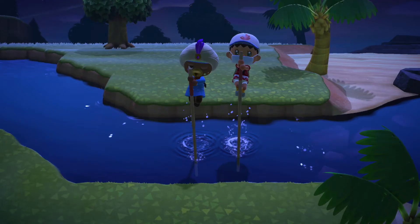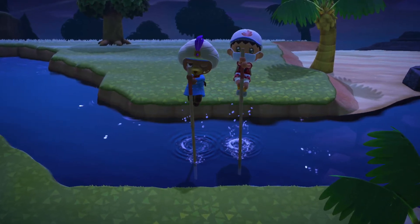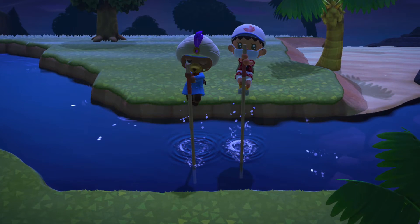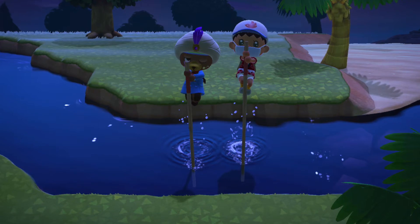Each tree in your town will have three pieces of wood in it per day, and the type of wood you get from chopping it is random. Don't worry though, as long as you're using a flimsy axe or a stone axe, you won't actually chop the tree down. You need an iron axe in order to chop it down into a stump. Once you have five softwood, you'll finally be able to jump over rivers to your heart's content.